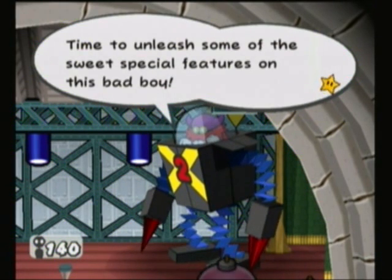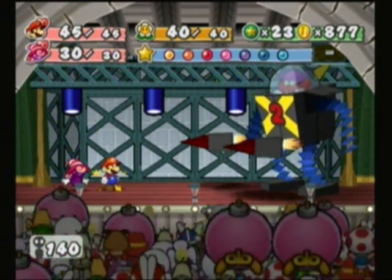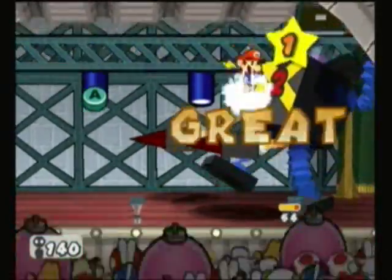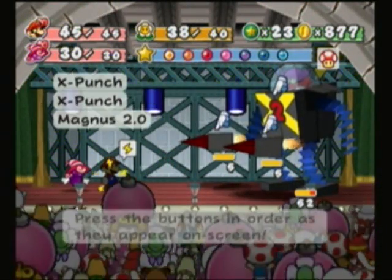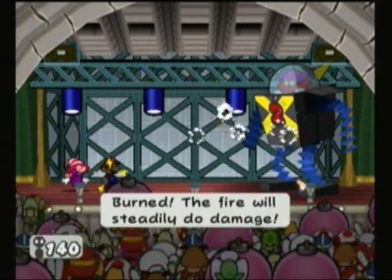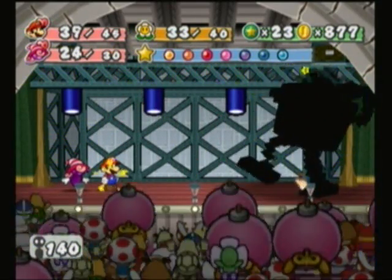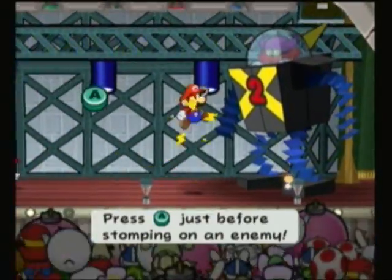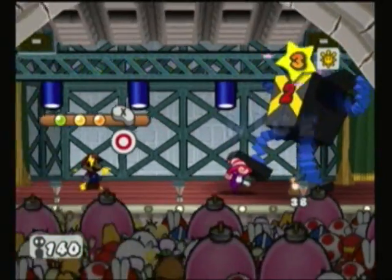Time to unleash some sweet special features on this bad boy! Oh man, this is going to be so good! He's getting all excited about an attack we've already seen before. So we'll just use Power Bounce. Spring Jump might be better for this case, because I don't know why I'm not doing as well on Power Bounce as I usually am, but it's really up to you. He has 70 HP, so you want to watch out for when he gets to about a little bit above 35, because he'll do the Machine Gun Attack which Gumbella warned us about. We better not set it off early — I'll show you what to do for that in a second. Just attacking normally from this point on, use a few FP moves here and there to save some time.